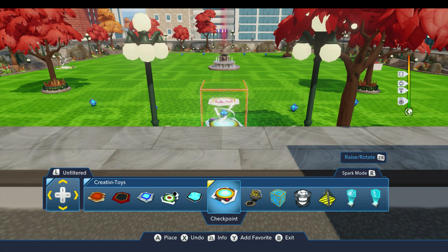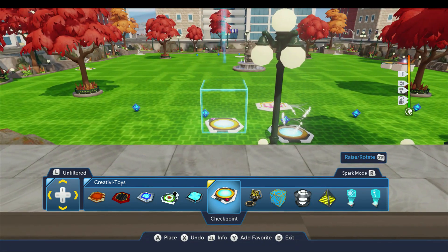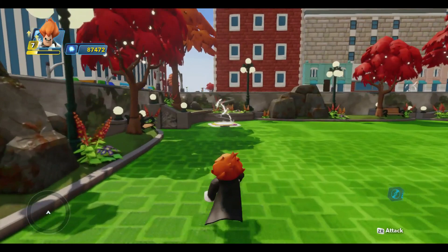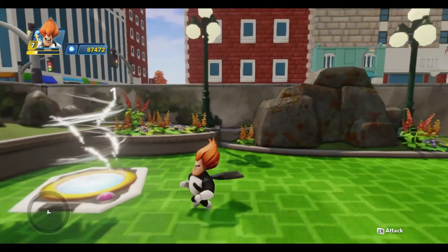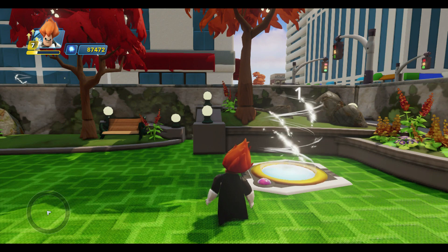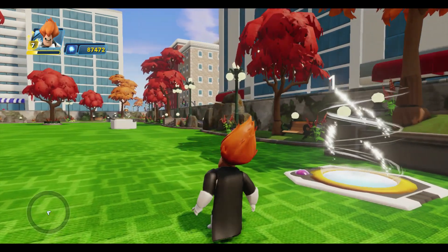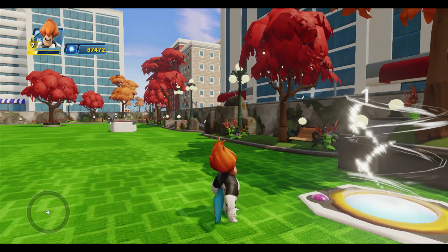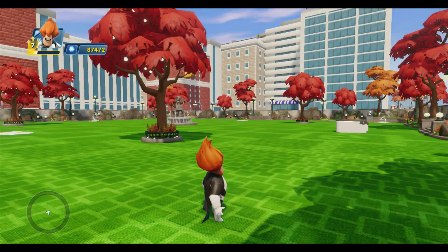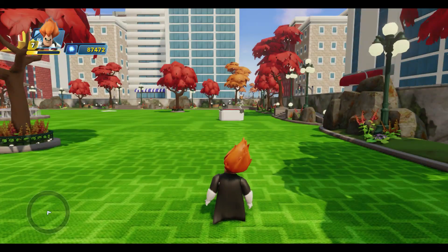So now we have ten different potential places where the player could respawn. Typically how these work is you put them down and the player runs over them. When they do — and here we'll demonstrate it — you may have seen these in other toy boxes, but when you run through it, you'll see a little icon appear over top of it, and when the player respawns, that's where they'll come back to. Of course, if the other player happened to see which one you ran over, they can try to head you off and meet you when you respawn. So that may or may not help, but that's the easiest way to do it. They only work if you happen to run through one of those — if you don't, you're still going to respawn where you died.